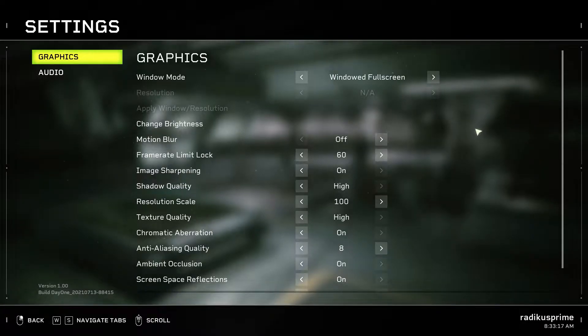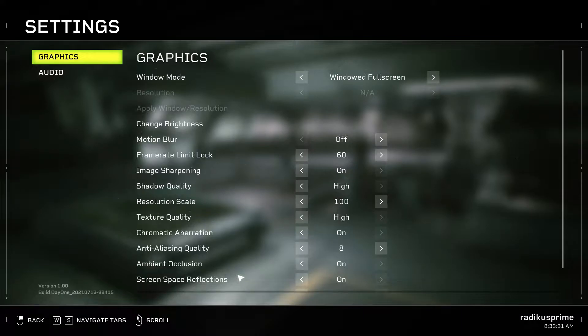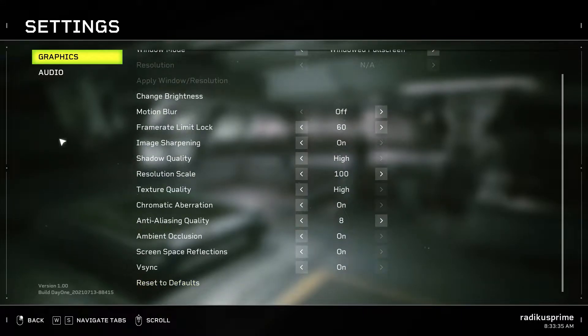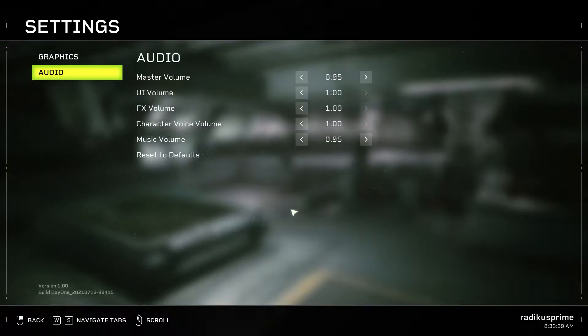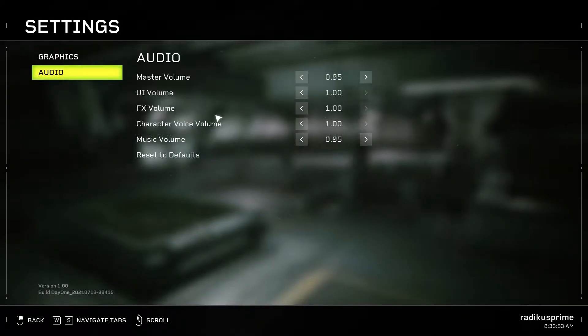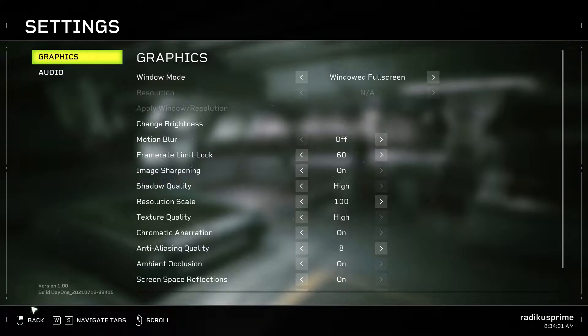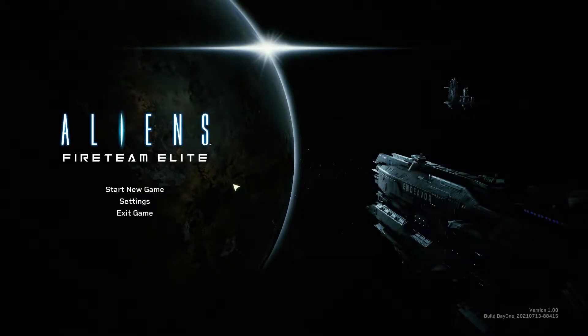All right so we have settings here — windowed, full screen. Motion blur's off, frame rate lock is on, image sharpening. Not a whole lot of settings here for what you would think — maybe not officially, maybe not money-wise, it's not a AAA game — but you'd think there'd be a little bit more here for such a big franchise. Let's click on audio. I've already adjusted my audio levels. Just a few volume sliders. There's no chat volume — there better be text chat in this game. Remember the last game that didn't have voice or text upon release? Crucible — that game died on the vine. Hopefully this isn't gonna be one of those games.